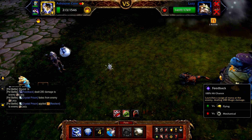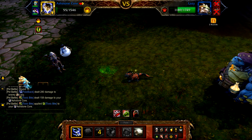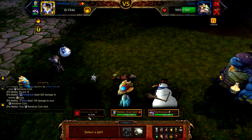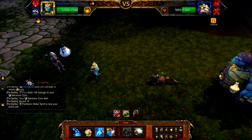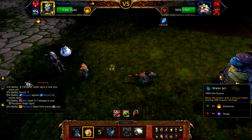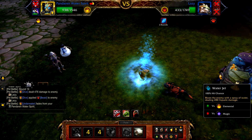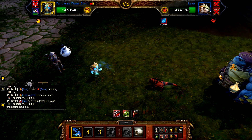Once defeated, bring in your Pandaren Water Spirit. Start with Geyser, followed by Dive, then use Water Jet until Lazy or your Water Spirit is defeated.